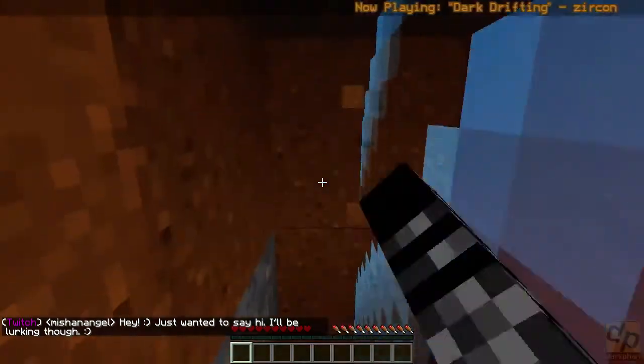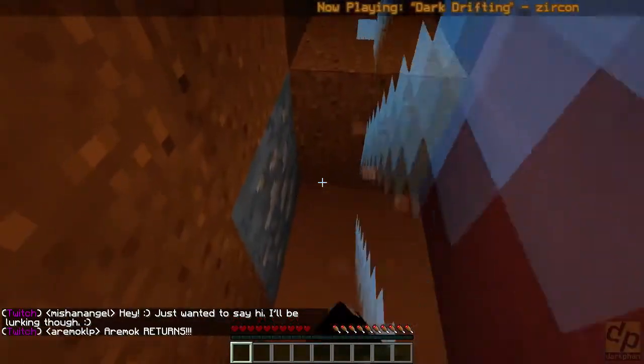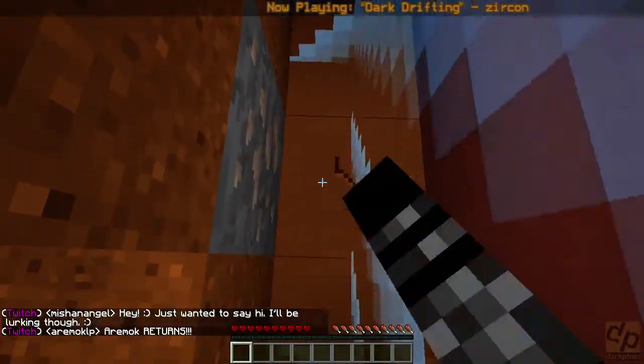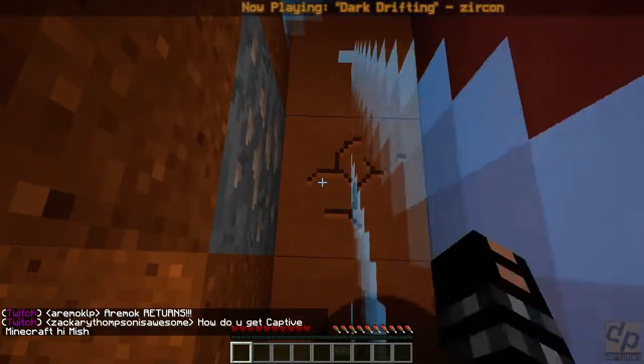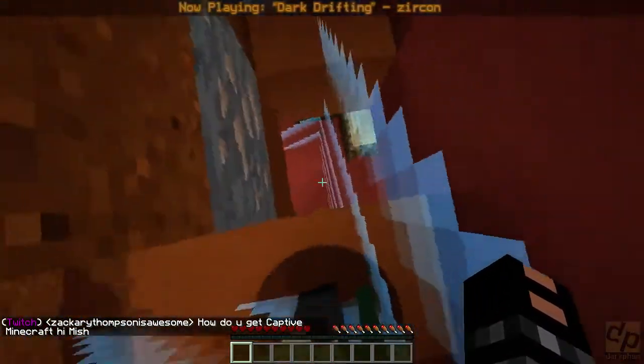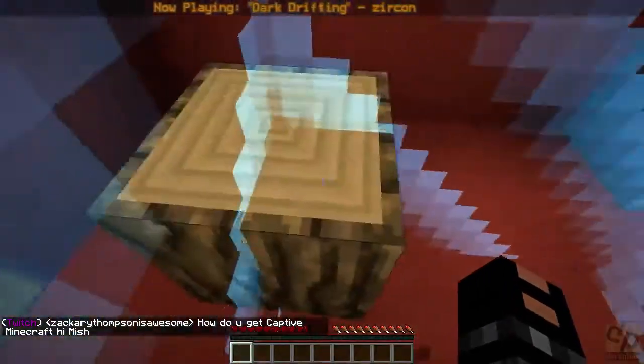There's a piece of iron down here. Hey, how you doing? Have you done your Tough Mudder yet? When does that happen? There's another room down here. Oh, I see wood! I can get a piece of wood!